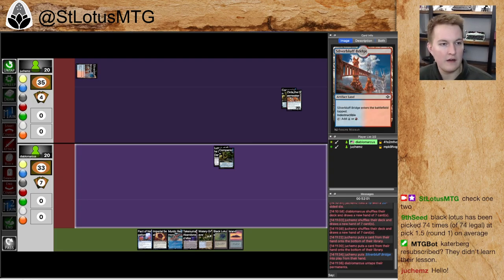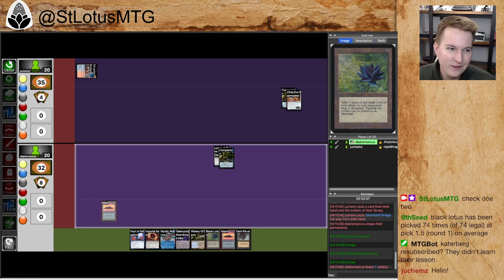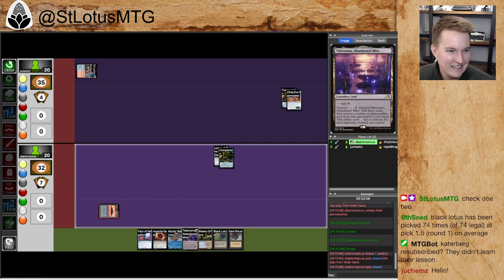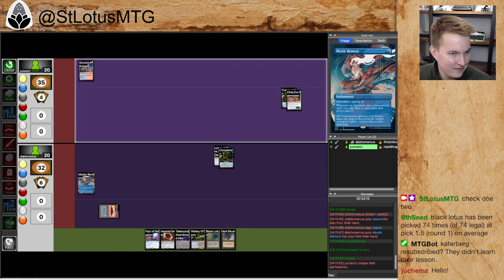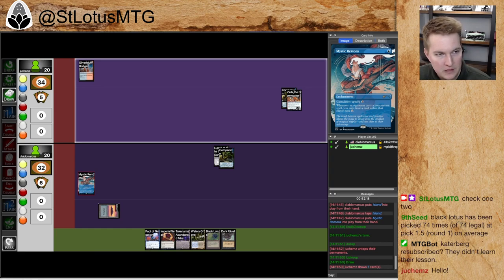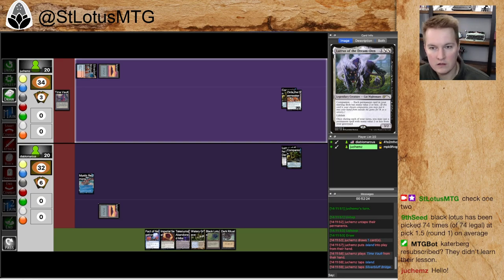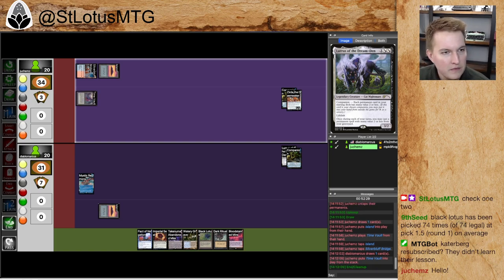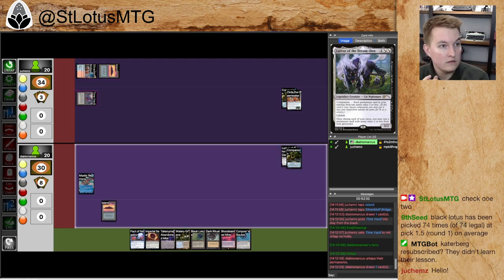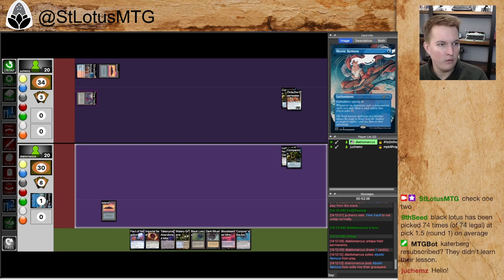Jukems opens with the Tap Land. The artifact land is obviously very strong in that deck. Turn one: Dark Ritual, Black Lotus. This is a lot of mana — initially six mana just sitting there. But this isn't a matchup where I want to just explode Luris right away. I'd much rather cast Mystic Remora, grind a couple cards of value, and get my value that way. Jukems on turn two gets a Time Vault into play — that's obviously really strong. I draw a card off it, get my one-for-one off the Mystic Remora, and throw it in the trash. We're going right now, hopefully.